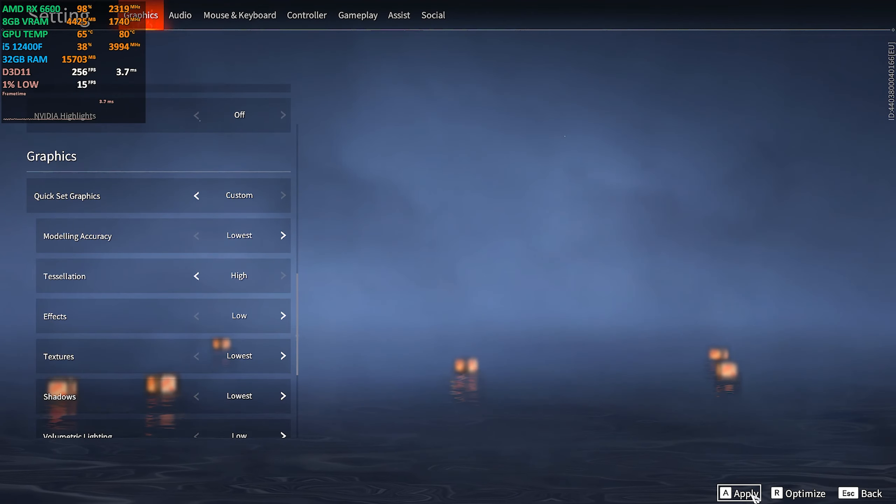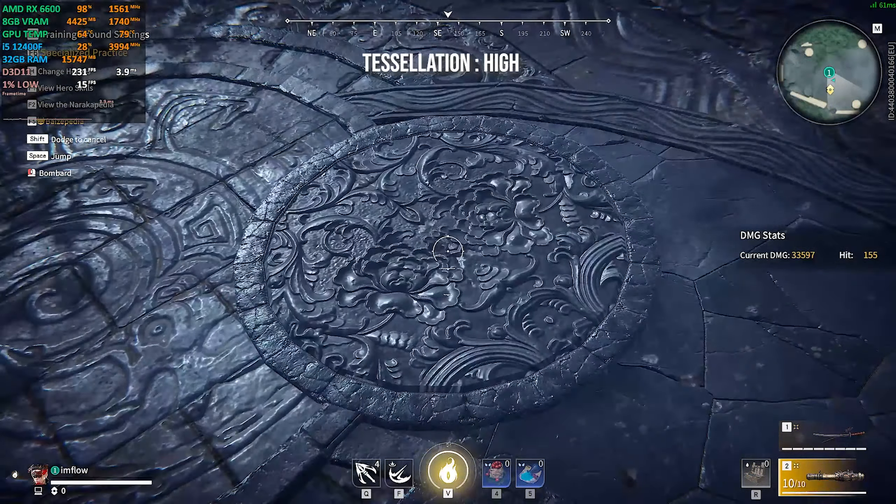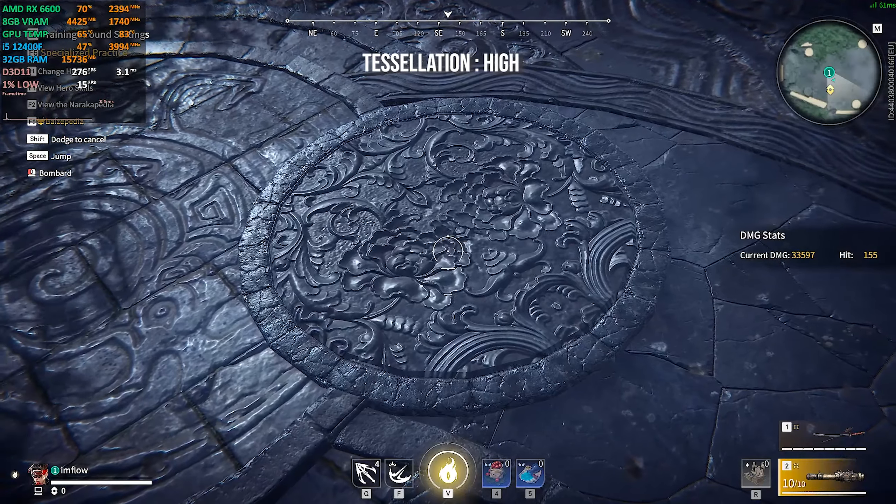Tessellation makes the surfaces and edges of objects smoother, but I haven't noticed any differences from off to high, and it doesn't seem to affect performance either. So keep it on high.